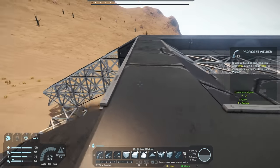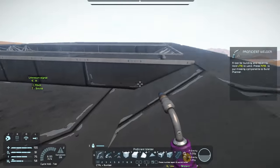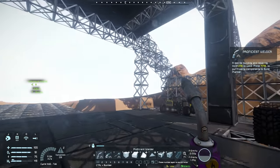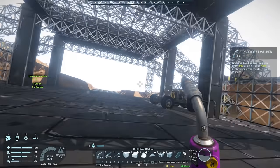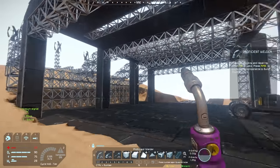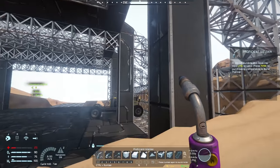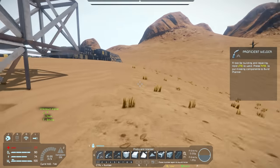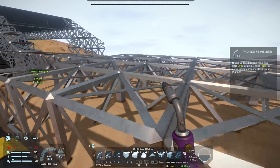We got most of the way done. We didn't finish this one line and we still have a bunch of roof to do, but most of the floor is done and the walls are mostly complete. One of the joys of using those half blocks is we used far fewer steel plates than we would have had the whole thing been made out of large blocks. So that was a definitely good decision. Let me go heal up and we'll go on a little iron expedition.